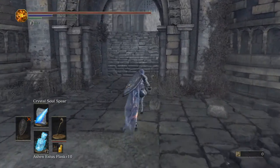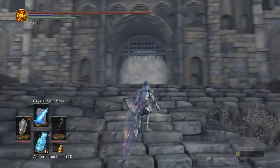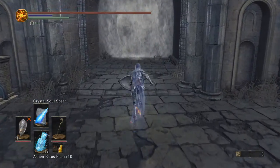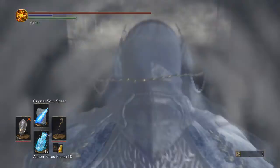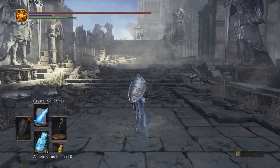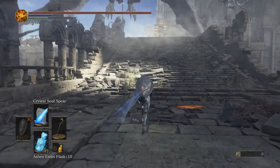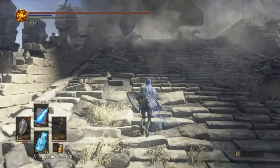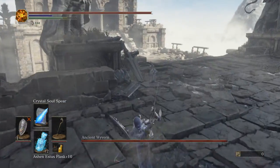You're going to want to head up this way towards the boss obviously, and we will head to the fog gate and I'll show you the route to go and then how to actually cheese him. You can do this with magic as I'm doing with Crystal Soul Spear, you can also do this with throwable items.